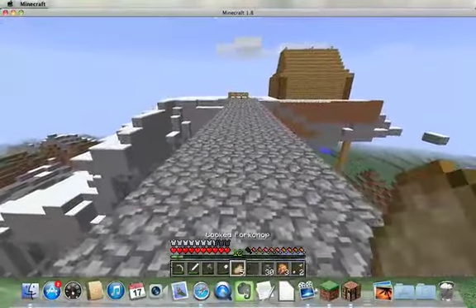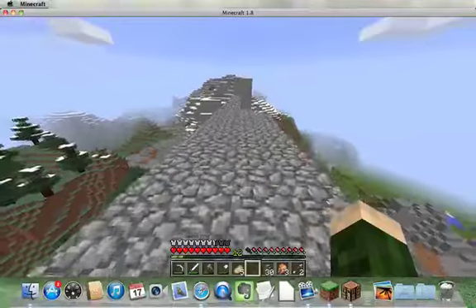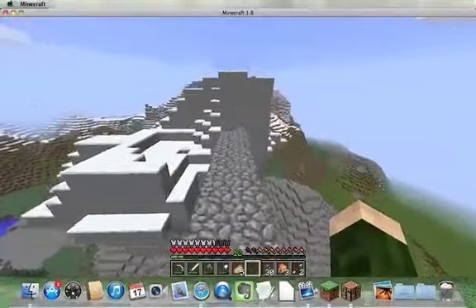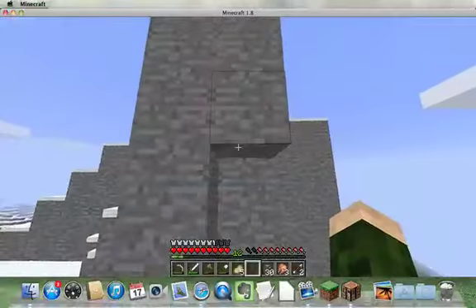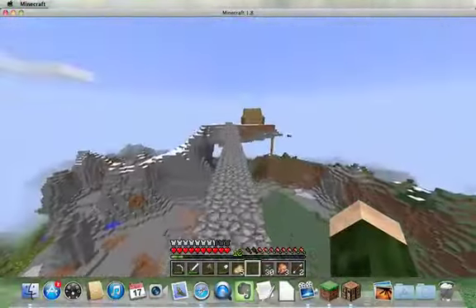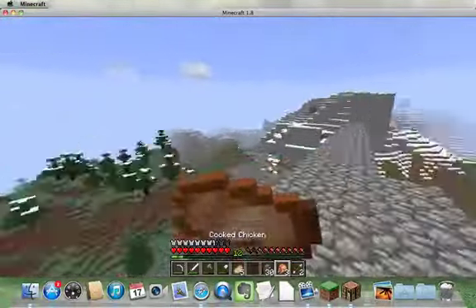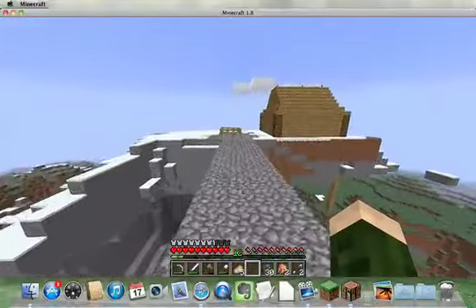Alrighty, so this is how much cobblestone I used. And unfortunately, I do not have any more. So this is the little island, which I have not done anything to yet. And I think I'm going to dig through it and hollow it out and put some chests in there. But first, I really want to finish this little bridge. So I'm going to go get some more cobblestone with our handy-dandy little mineshaft.